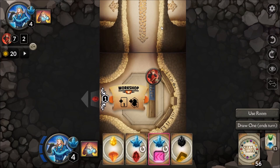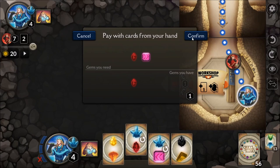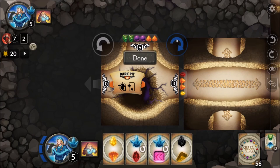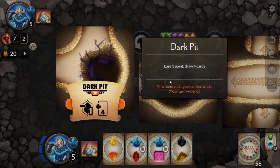The typical gameplay flow is: move, use an action, end your turn; then the other player goes, and so on. In competitive mode, the first player to get to 20 points wins. In cooperative mode — which is included — you're working together to score as many points as possible within a certain time limit.